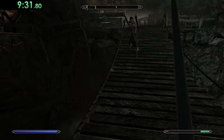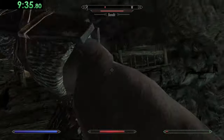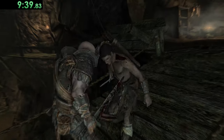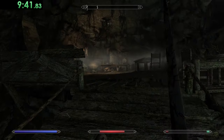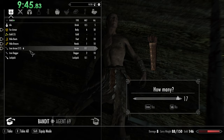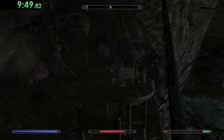The bandit was too slow. He got me, but unlucky for him — we're doing okay. Six gold and a lockpick — this is exactly what we needed.